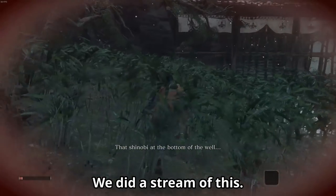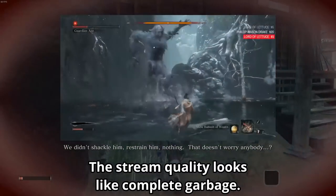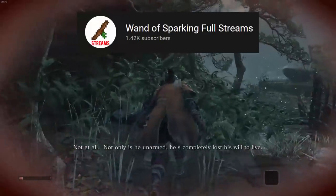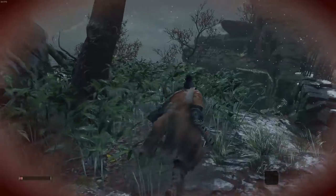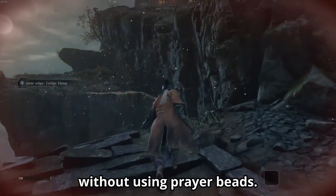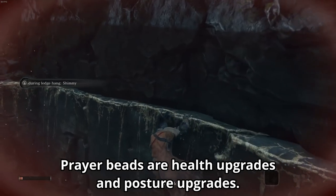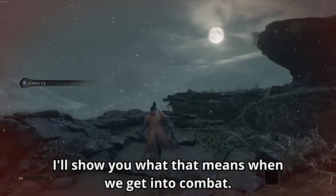We did a stream of this — the stream quality looks like complete garbage, but it is up on the whole streams channel if you want to check it out. Basically the premise here is we're gonna try to beat Sekiro, or at least get as far as we can, without using prayer beads. Prayer beads are health upgrades and posture upgrades. I'll show you what that means when we get into combat.